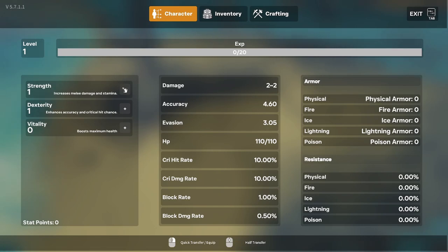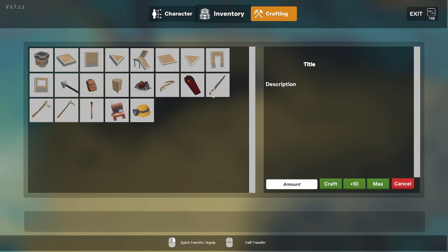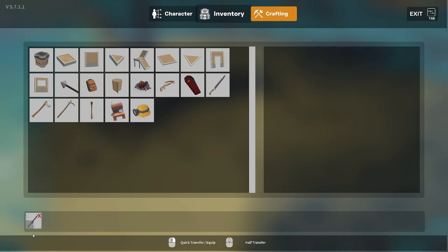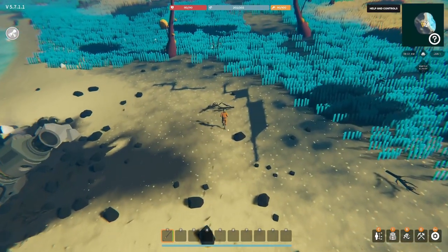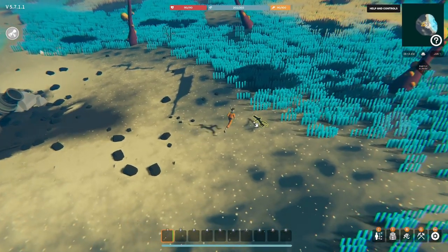C is for character. I can increase my skills: strength, dexterity, and vitality. We've got armor in the inventory. Crafting — he wanted me to craft a sword. We can set the amount: craft one, craft ten, or max. We'll craft one, and there it is on the bottom. Inventory — where's my sword? I can put that on the hotbar, equip it. Now what? I could do with getting an axe really.